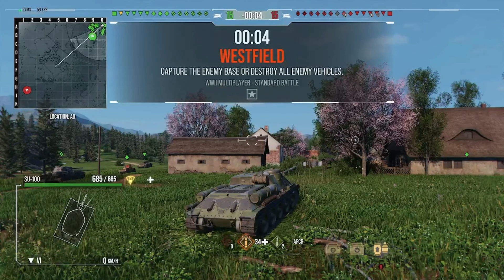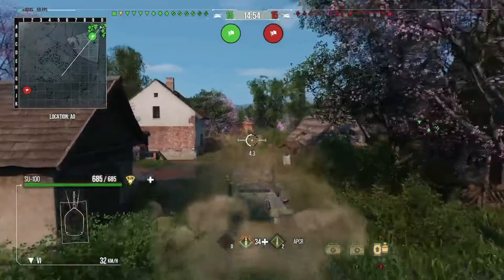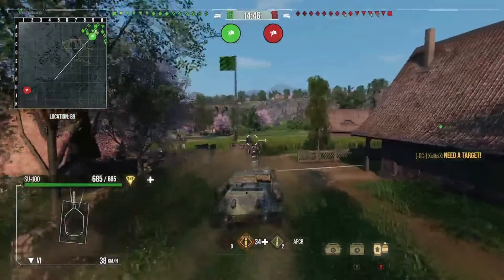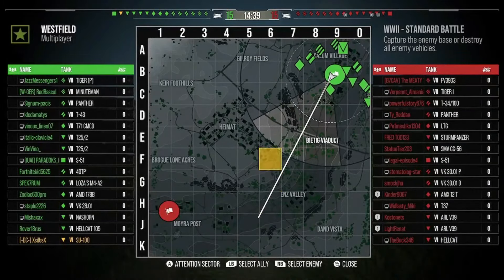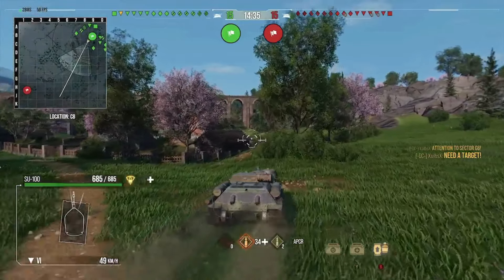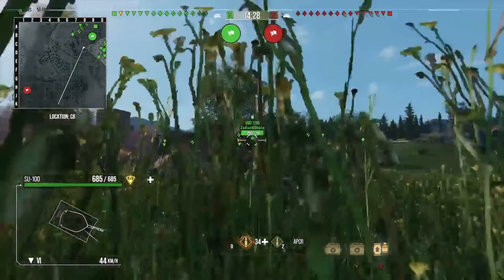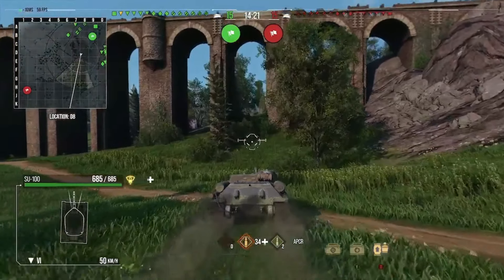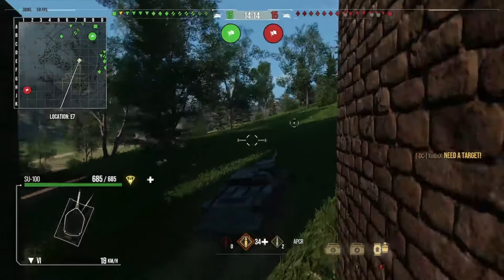Moving on to the second replay — we are on Westfield, which is a decent map for the SU-100. We're going to go to the middle, hoping a light tank comes with us to spot. We're actually bottom tier but in a tier seven lobby — just sevens and sixes — so it's quite nice balanced matchmaking. When three marking sixes, I kind of prefer to be mid-tier rather than top tier because top tier the games can just be so quick.